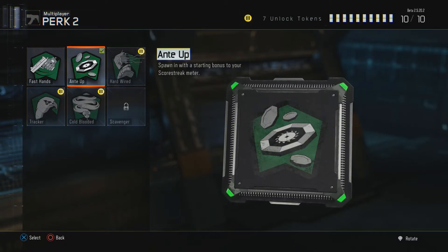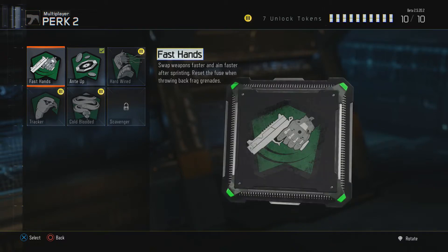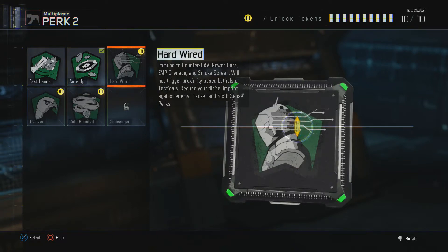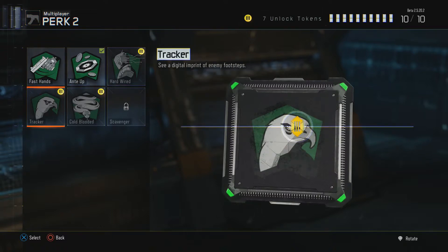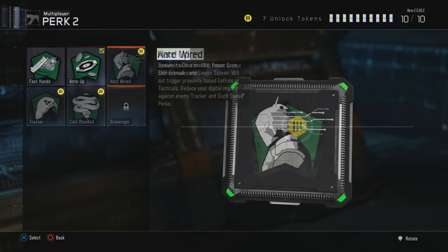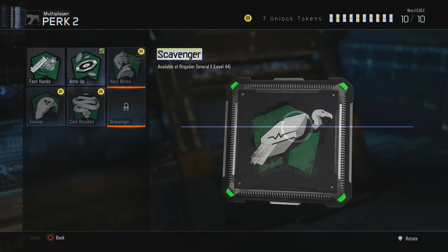For perk 1: fast hands lets you throw back grenades — that's really good. You pick up a grenade with fast hands and you can just throw it back and be all good. Ante up is like hard line — it saves you points to try to get your next scorestreak. Hardwired makes you immune to counter UAVs, power core, EMP, and won't trigger any proximity-based lethals or tacticals, and reduces your additional imprint against enemy tracker and six sense perks. Tracker lets you see additional imprints of your enemy's footsteps. Cold blooded means you're not targeted by ground-based AI scorestreaks and you're immune to thermal optics. Scavenger is also available. It's really hard to balance out all the perks you really need with ten slots.